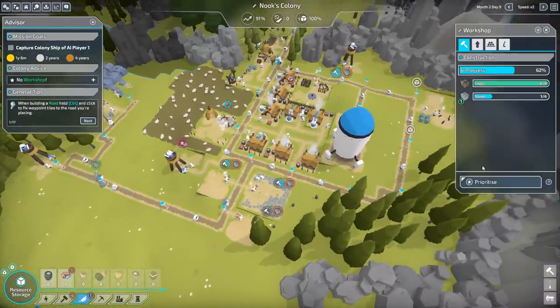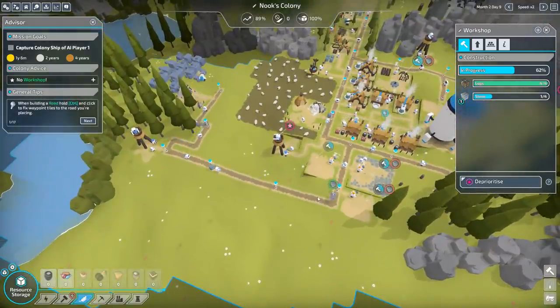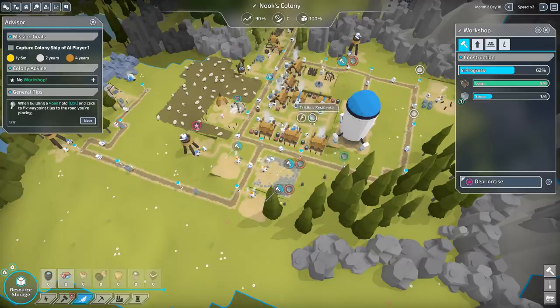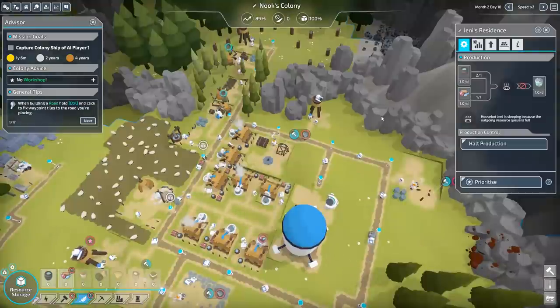Workshop! Build a workshop! Prioritize that. We need stone. So it's getting hauled, getting hopped around. Eventually it's going to make its way over here. These roundabout systems seem to be the way to do this — as roundabouts always are.